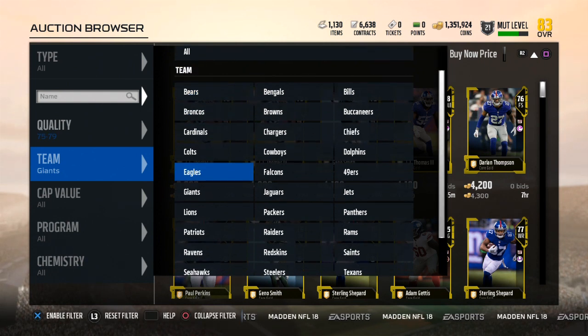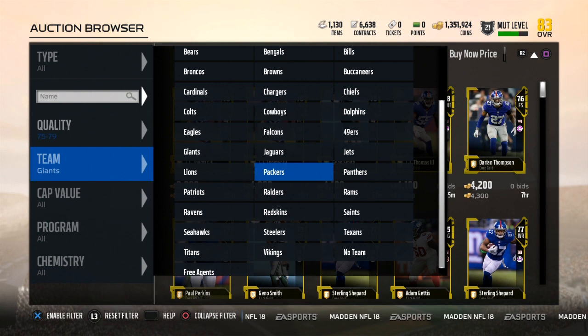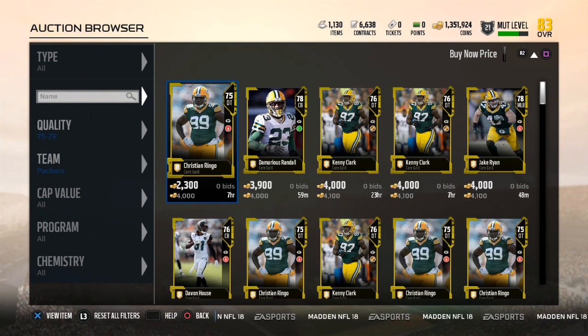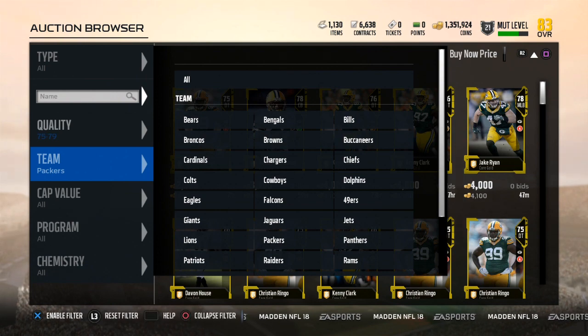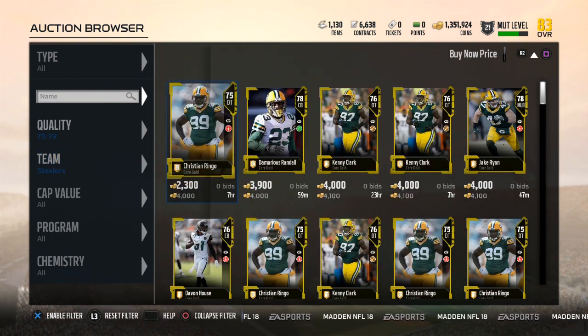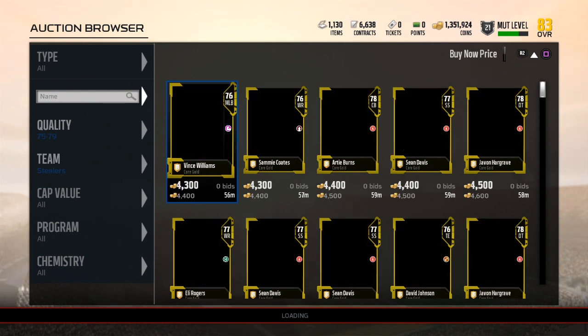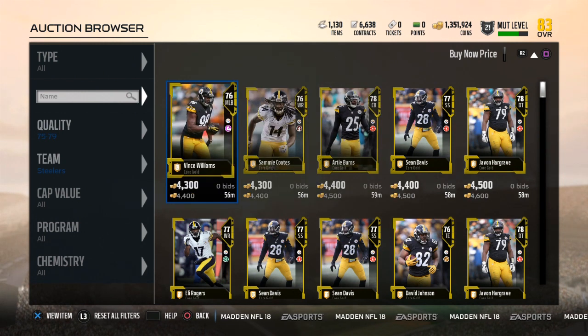The market can fluctuate a little bit, but these are ones that I've been consistently checking that go for a good price. Packers — 4,000. I've sold them for 4,500 instantly. And then I mentioned the Texans already, and then we got the Steelers — these are easily 4,000. I've sold them for about 4,200 to 4,300 consistently, so they're a little high right now. Those are all the golds I recommend for you guys.